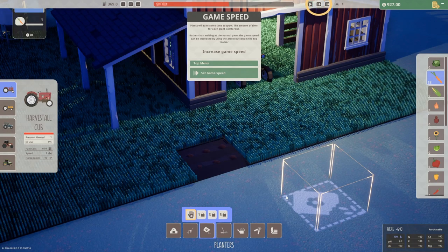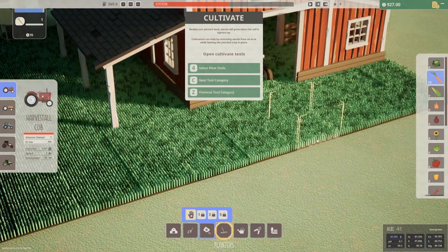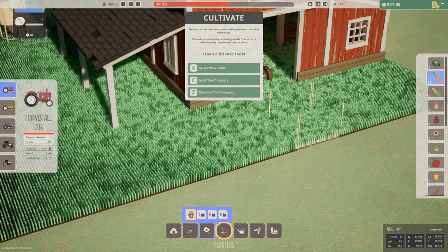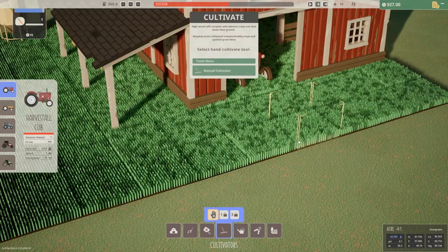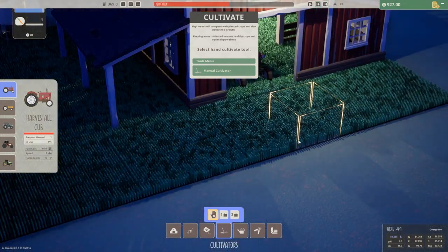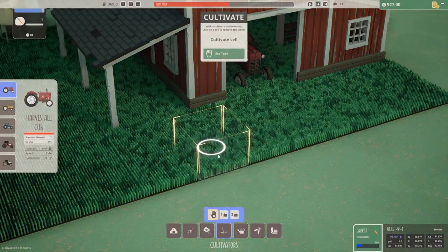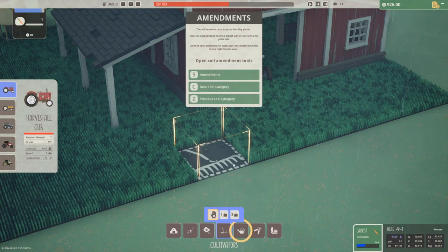Rather than waiting at the normal pace, the game speed can be increased — let's go faster. Besides our planted seed, weeds will grow when the soil is opened up. Cultivators can help by removing weeds from an acre while leaving the planted crop in place. High weeds will compete with planted crops and slow down their growth. Keeping acres cultivated ensures healthy crops and optimal grow timers. Where did our carrots go? Oh there we go — thank you game. With a cultivate tool selected, click on a cell to remove the weeds. Yeah, get out of here weeds.